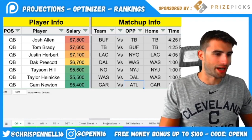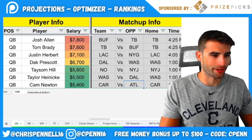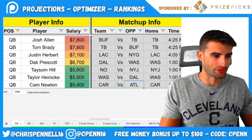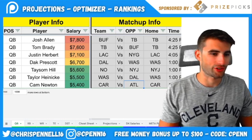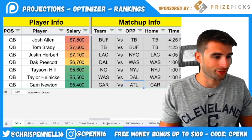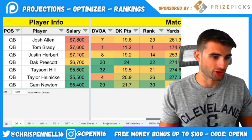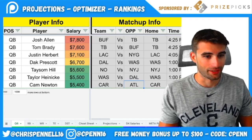Taylor Heineke is more of a tournament option. I like the Washington-Dallas game — 47.5-point over/under, and the players are relatively cheap, making it easy to stack. Cam Newton, if you can stomach it — he's facing Atlanta, who are 30th in fantasy points allowed to quarterbacks and 29th in DVoA. He does offer rushing upside, but honestly it just feels gross rostering Cam Newton after he looked absolutely awful in his last game.